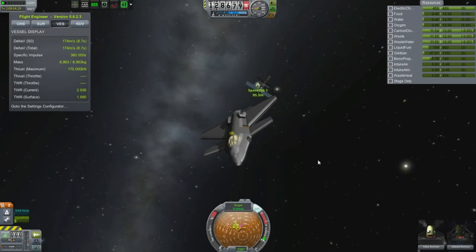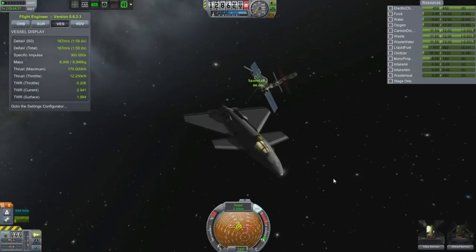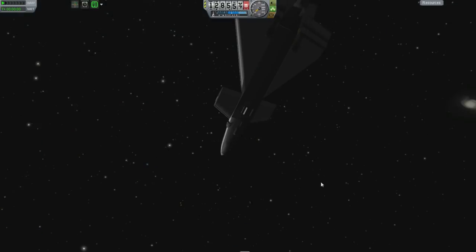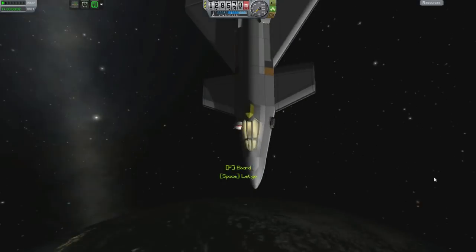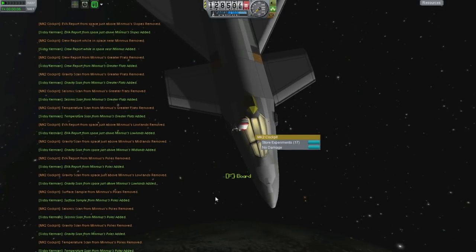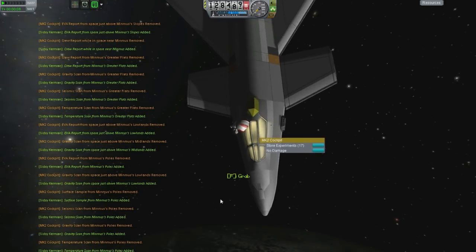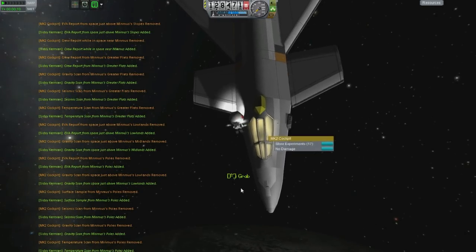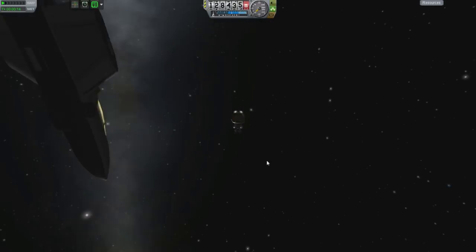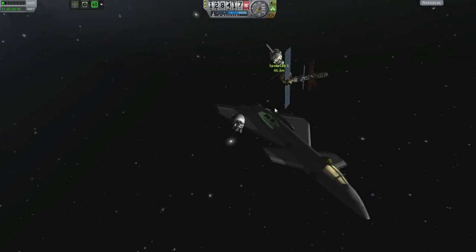The science itself will be returned on one of these return capsules, which is more likely to survive than this. So it's time — Dildred goes first. He takes all the data with him. We're going to entrust it all. Hopefully he doesn't float off into space with it — that would be really embarrassing. Then we'd have to rescue him, and that's just not cool.